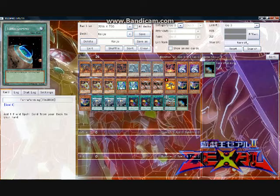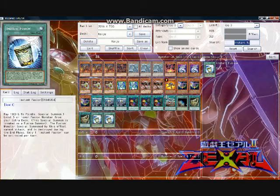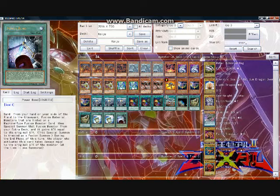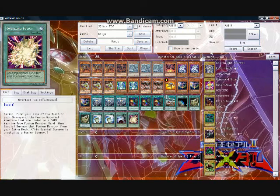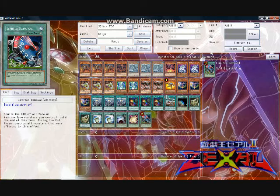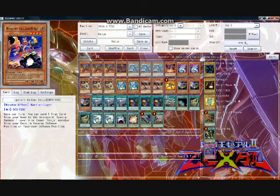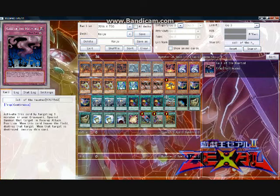For the Cyber Dragon side of the spells, I run two copies of Cyber Repair Plant, two copies of Instant Fusion, one copy of Power Bond, one copy of Overload Fusion, and one copy of Limiter Removal — a 6600 attack point Star-Destroying is incredibly nasty. For the generic spells, I run one copy of Upstart Goblin and One Day of Peace, because again, this deck is explosive but it can't always float. For the traps, I run two copies of Call of the Haunted to bring back Gammasil or a Cyber card to set up Fusions and Infinity.